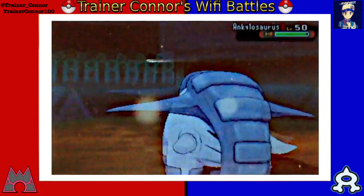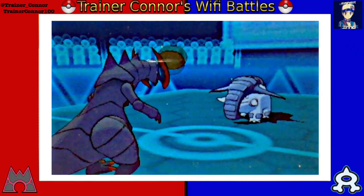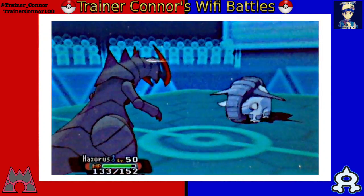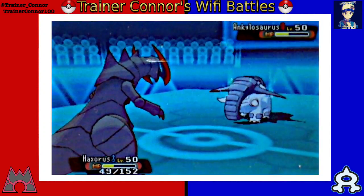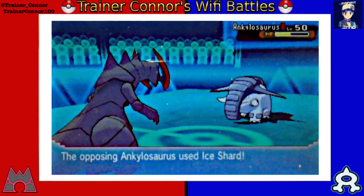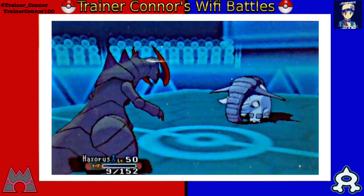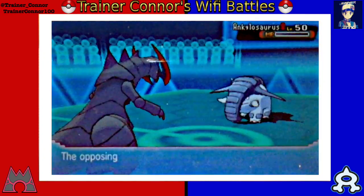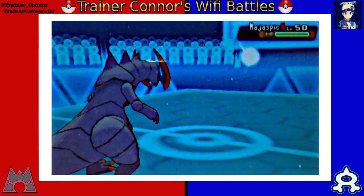I knew that Donphan would probably land a hit, and that's totally fine because if I get confused, I have a Lum Berry to snap out of confusion. The combination of Earthquake and Ice Shard — Ice Shard is a priority move so he goes first. I thought I would not survive it, but I live with 9 HP. I mean, this is my only win condition at this point, because Galvantula — Spider Bolt — is gone. My other Pokemon were gone too.